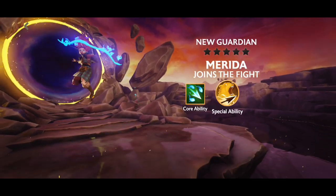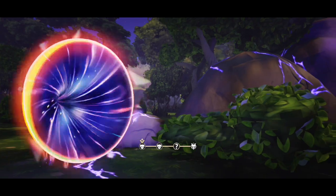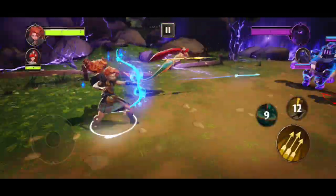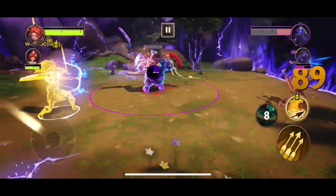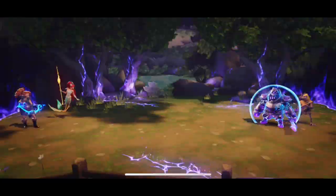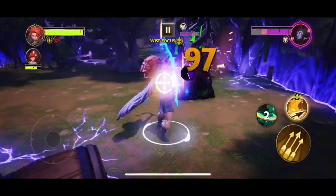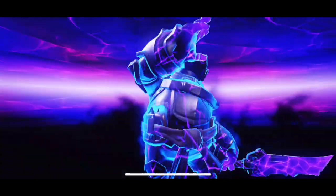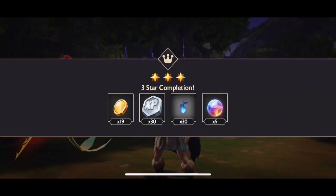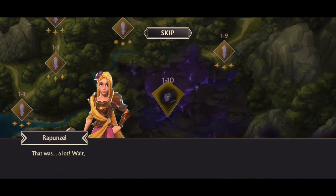Progressing through the story helps you get objectives like the rainbow objective and the Pride Month objectives — it's free guardians and helps the star rating. When it starts to get difficult with Maleficent, the issue is that when she uses a special ability she has a guaranteed chance to hit you, so timing your special ability to punish her is key. Overall it's a very simple fight and we get it done quickly.